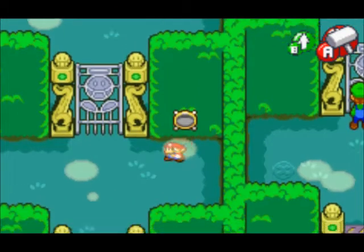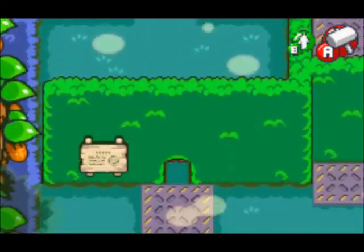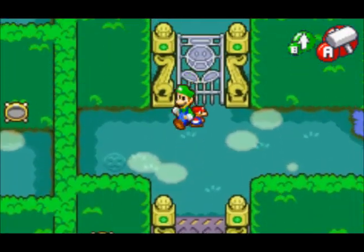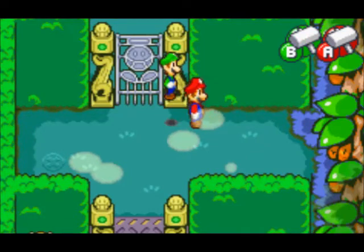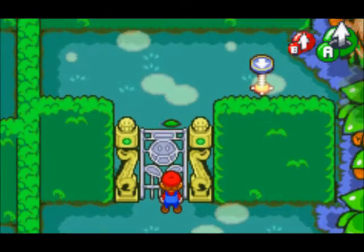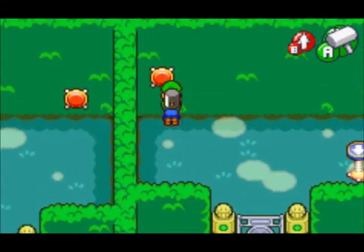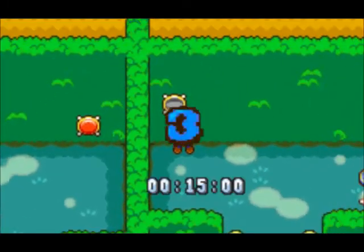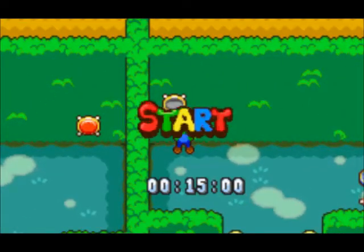So here you have an impasse — you have to send Mario back and he's gonna have to flatten Luigi, dig, burrow Luigi. Send him in, he hits the switch, and that sends that gate down, and now you have a timer.